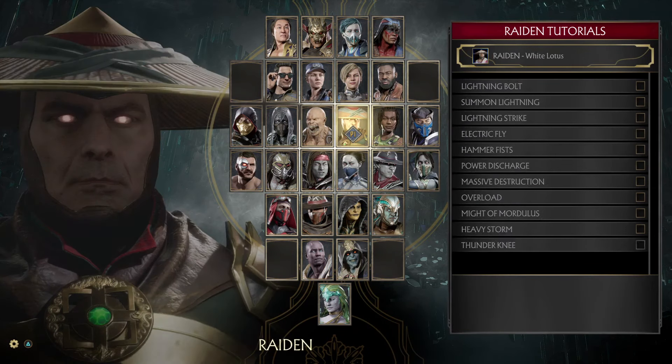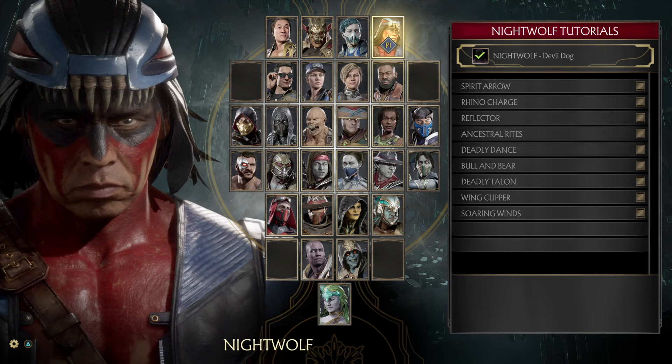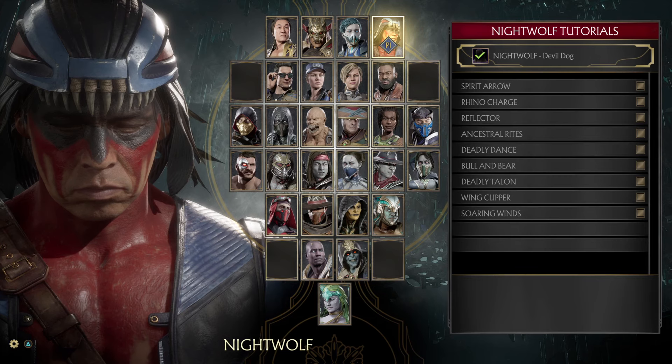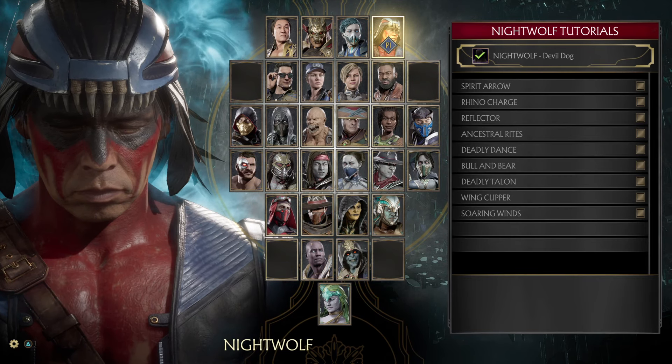I already have Scorpion's, the Night Crawler's, Sub-Zero's, and Jade's — those are pretty cool. You go to Night Wolf and his is the Devil Dog skin. All you have to do is go through the training or tutorial, which takes about a minute, and you'll have yourself a brand new Revenant Night Wolf skin.